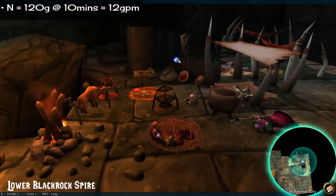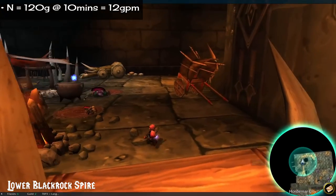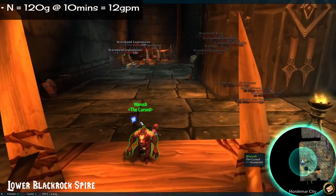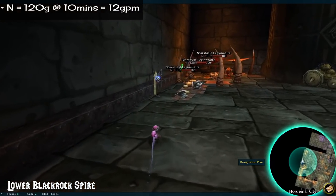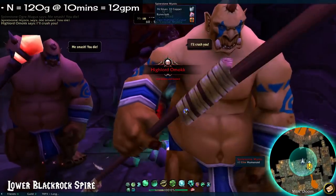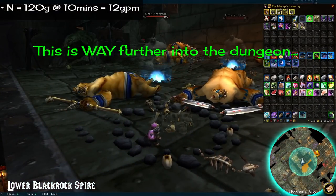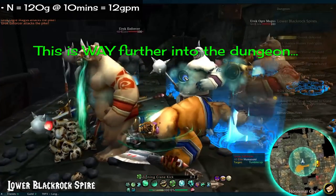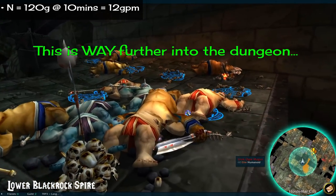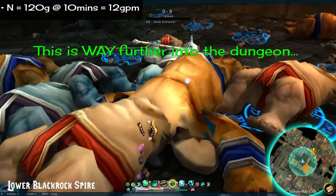Number 10: Lower Blackrock Spire. 120 gold in 10 minutes. This one is a long beastie even though the time doesn't say so — it just feels long. Make sure to grab one of the pikes on the wall at the beginning, so you can combine it with the head of the boss you're about to kill, and then summon another boss by placing it in a pile of skulls — optional, of course, but I like doing full clears. I do record the entire run of every instance, so if you want to see that, I can post it.